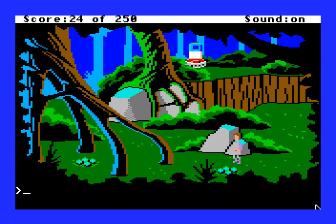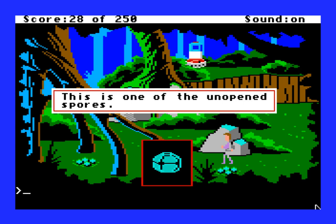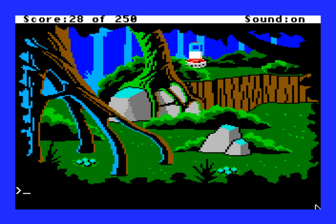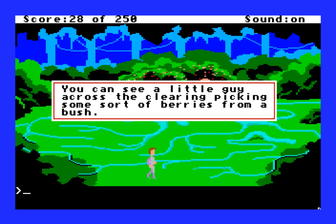I don't know why they made those spores survivable — I'm going to restore my game anyway, even though I don't think there's any negative penalty from hitting the spores. This could have been a way to die in this screen, but they didn't turn it into that. And actually, you do need to get a spore. Let's take one. "You take one of the spores, being careful not to mistakenly break it open." We will need the spore later. Look who it is — it's that guy whom we set free. "You can see a little guy across the clearing picking some sort of berries from a bush." And that's a clue.